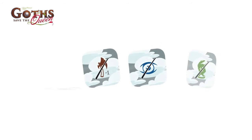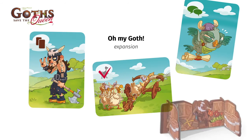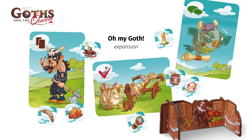A variant is included within the base game in the form of four fog of war tokens. You can also add the Oh My Goth expansion to the base game, which includes two new characters, a ballista, 3D barricades, and a bunch of new fog of war tokens.